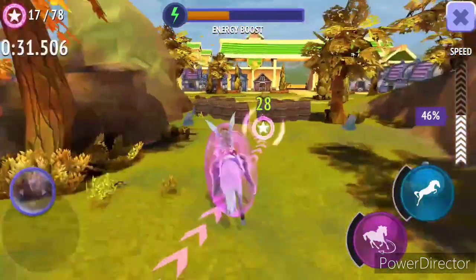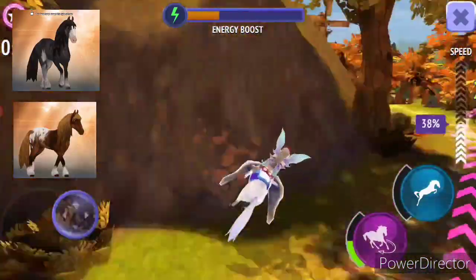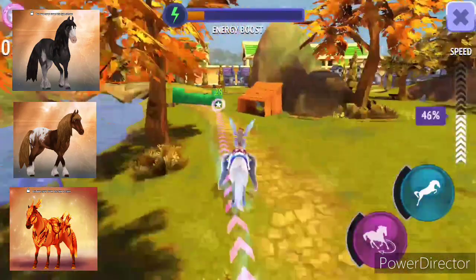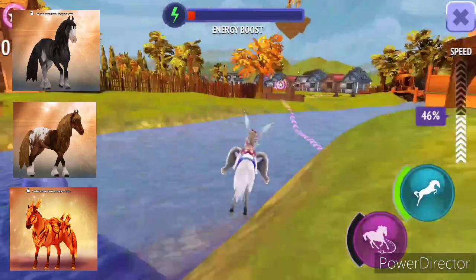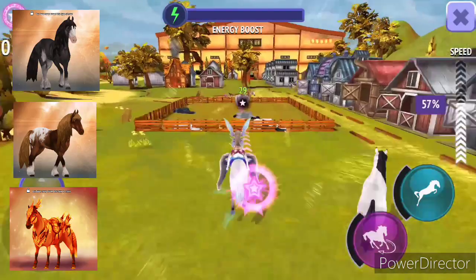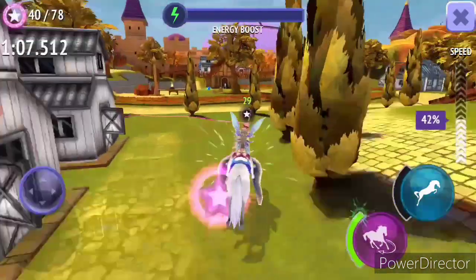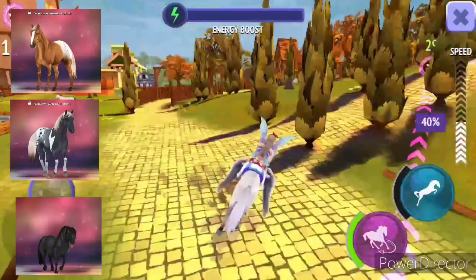Then we have Sabino Frisian, Blanket Chestnut Frisian, and Wildfire Mustang. I'm going to put Wildfire Mustang in the sell option, Sabino Frisian in the buy option, and Blanket Chestnut Frisian in the delete option because I already have the rare version, so I can get it again.